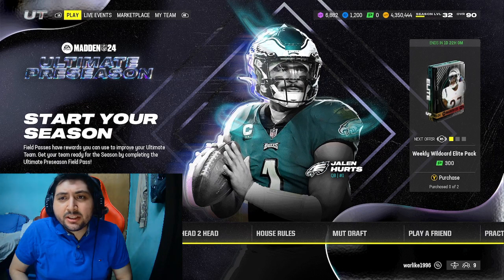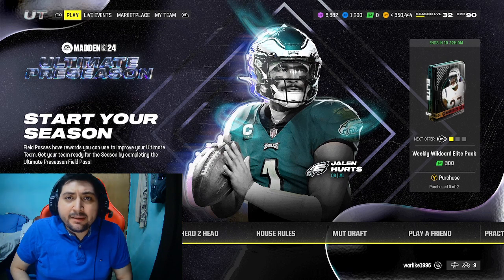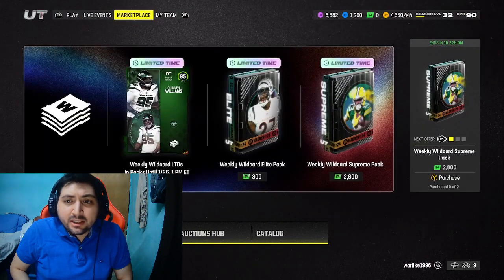Struggling to make coins in Madden 24 Ultimate Team? I got you guys covered. One of the best coin methods in Madden 24 Ultimate Team is officially back in the game. What method is that? It's called the playbook method.